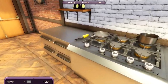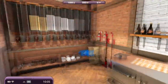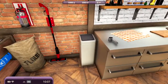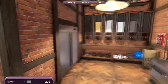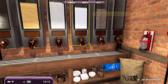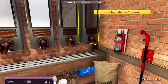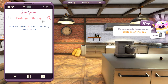What will be the first thing that we do? I've been waiting for this game ever since I saw it was coming out. We've got the fire extinguisher, the mop, the trash can. So we need to make a dough — we've got everything we might need here: yeast, butter. Where's flour then? Sugar, coffee — okay, there we go, pastry flour. So I guess we're gonna find the recipe first of all. SweetGram — hashtags of the day: chewy, fruit, dried cranberry.